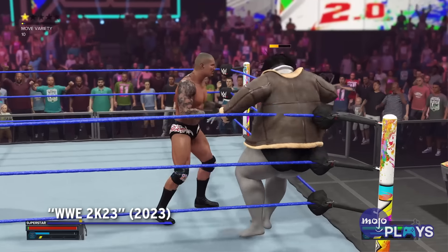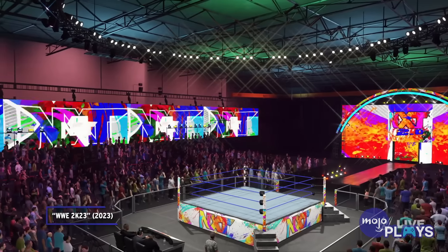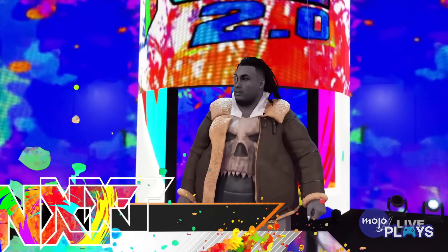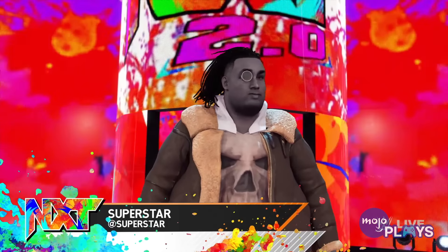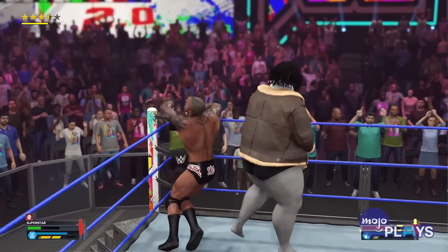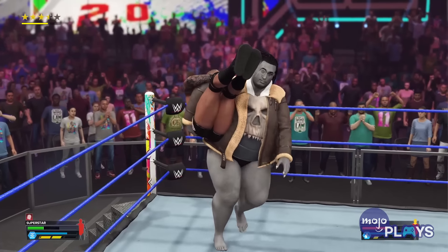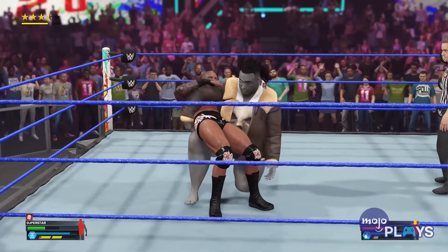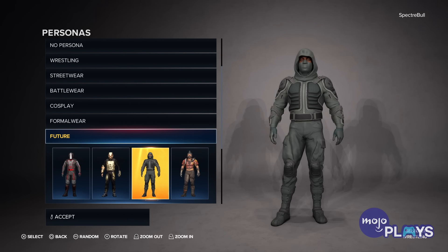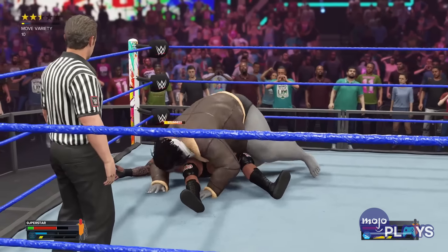WWE 2K23. The WWE games have a storied history when it comes to custom characters. With the various improvements and features from THQ's games to Yuke's and now Visual Concepts, it is hard to imagine a WWE game without the create-a-wrestler mode, and it only gets better with every release. WWE 2K23 is chosen specifically for its influx of clothing options as well as the ability to implement custom entrances, banners, graphics, and more. You can even download wrestlers other players have created, ranging from celebrities and pop culture icons to retired WWE superstars or wrestlers that simply didn't make the cut.